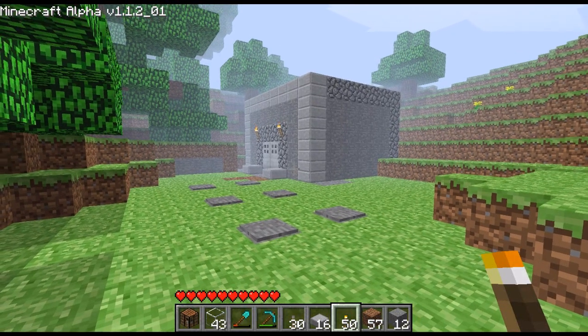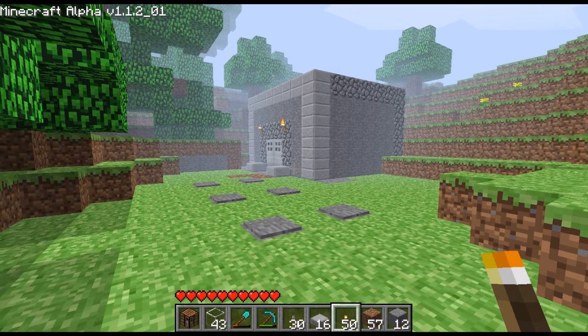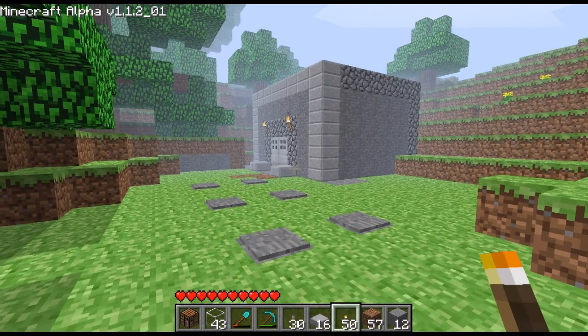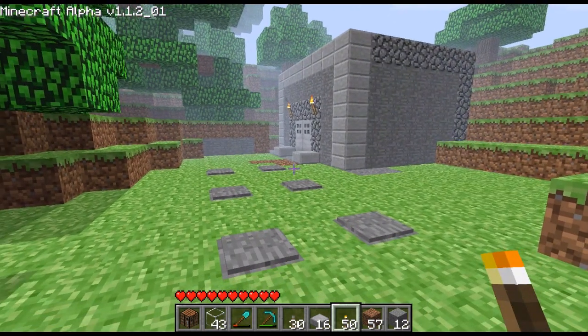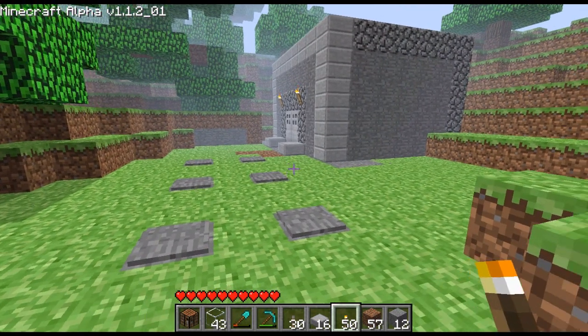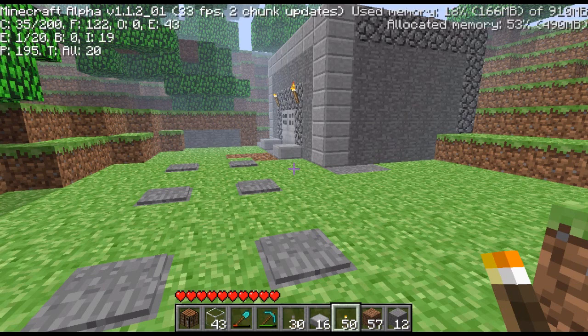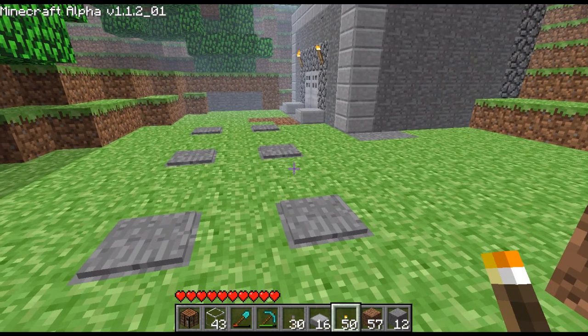I set up my combination lock for my main entrance here. It's working good except it kind of slows my computer down when you go over the plates. If anybody knows how to fix that I'd love to hear. My frame rate is fine but when you go over the plates it really slows down.